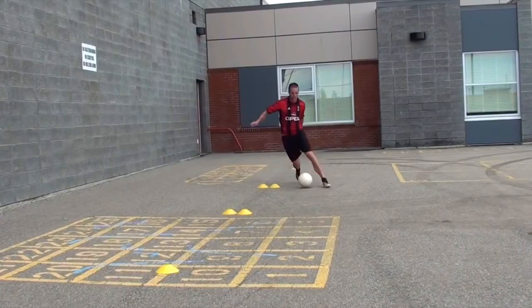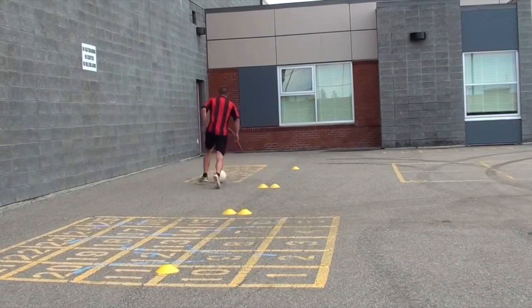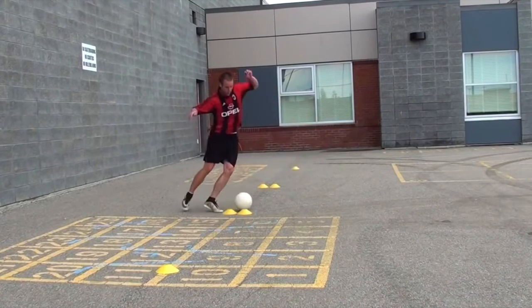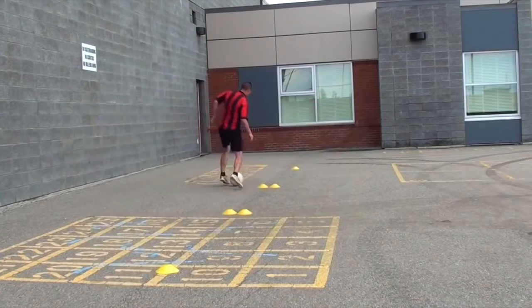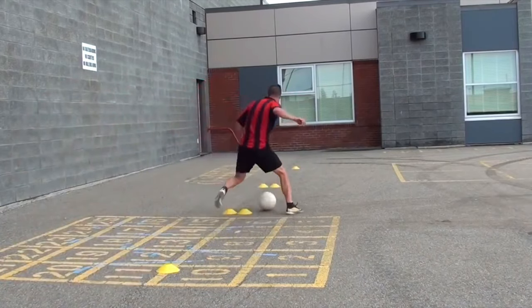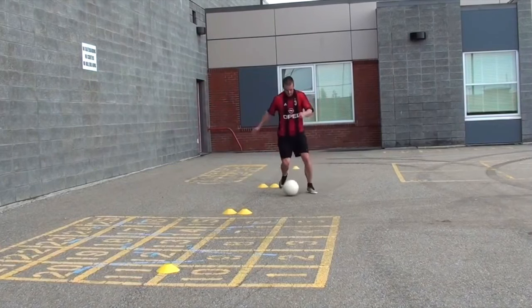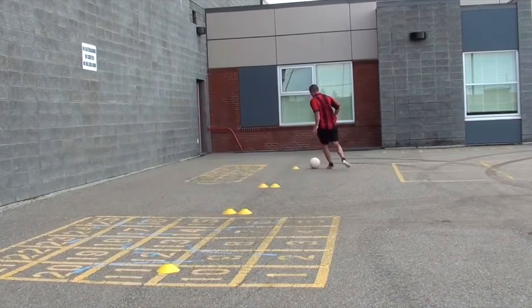The first tip is to always use both feet. As you can see in this video, I'm always using both feet. A lot of players complain that their weak foot isn't strong enough — the truth is you are not using it enough. So whenever you're practicing, always use both feet and eventually you will have two strong feet. Next, think about the speed at which you're doing these drills. Try to do them as quickly as possible. If you're just jogging through the cones, you really aren't challenging yourself. You should be getting tired and losing control of the ball at some points — keep up the speed, it will benefit you.